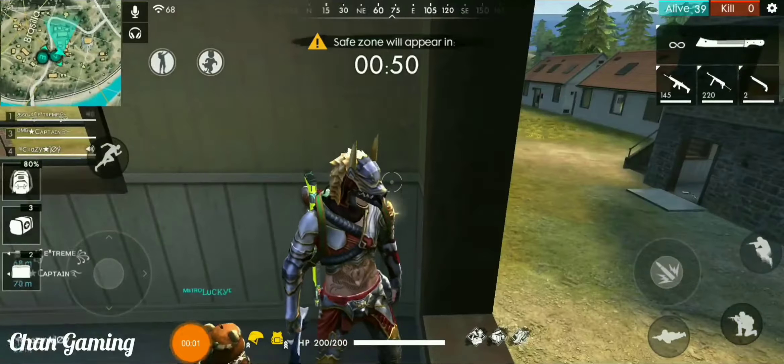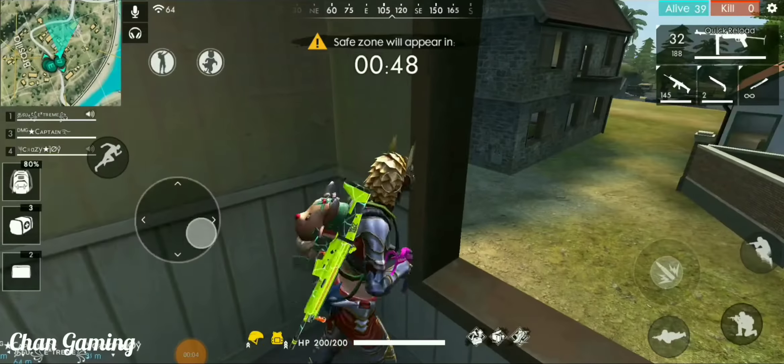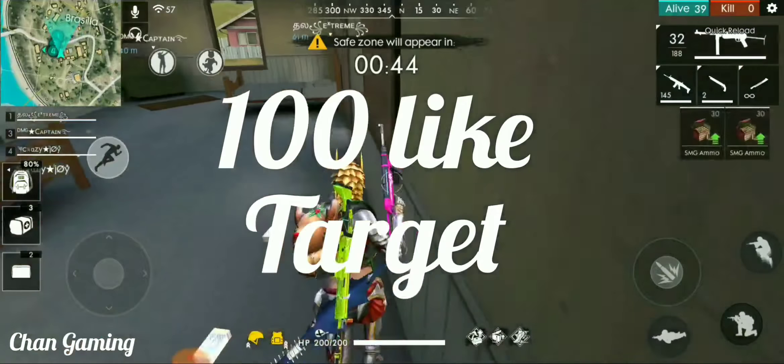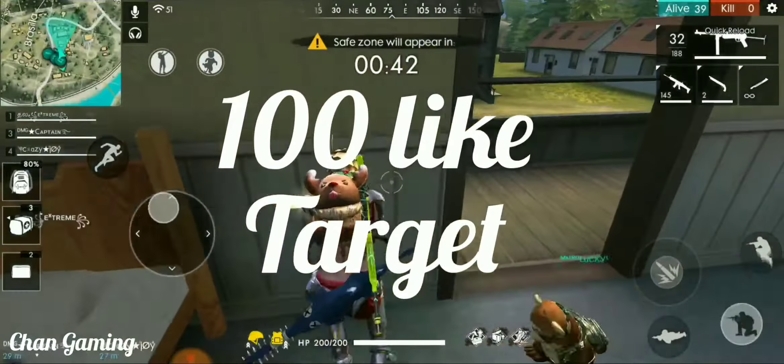Hello guys! Welcome to Chan Gaming. This is the Bema Saiti Tower. You can get a 100 like target, you can get a 50 like target.